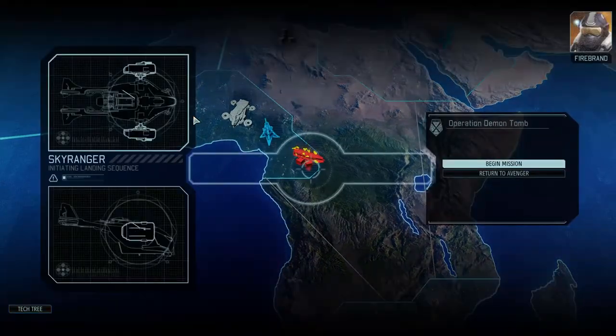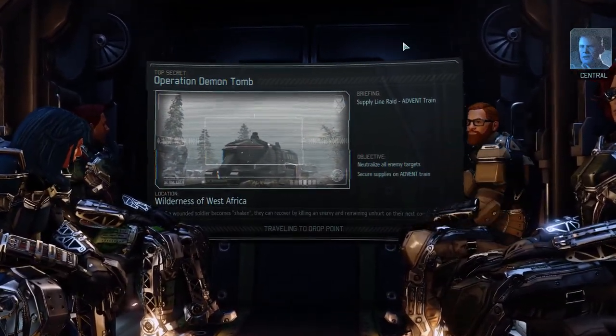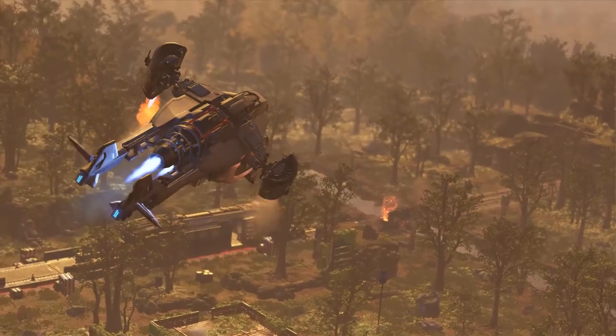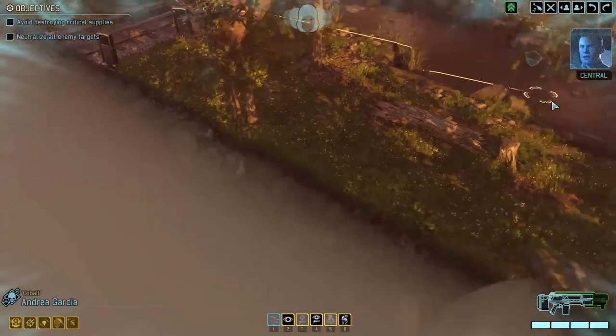Sky Ranger deployed — we're in the pipe, five by five. Bradford's briefing: resistance forces hit an Advent train in this area pretty hard and the aliens still haven't managed to get it moving again. There should be plenty of valuable tech on board, so we're moving to eliminate any hostiles and secure whatever cargo we can find. Objective one: don't lose a soldier. Objective two: don't blow up too many supplies and successfully complete the mission.